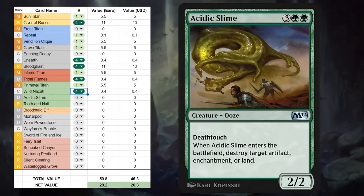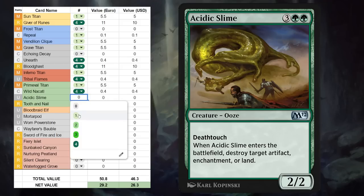Next we've got Acidic Slime, another great staple for any Historic Brawl deck — five-mana 2/2 with Deathtouch, and when it enters the battlefield you can destroy target artifact, enchantment, or land, and of course destroying lands is what we're most interested in. If you can Flicker Acidic Slime you can make life miserable for the opponent, so it's unlikely to see play outside of Historic Brawl.